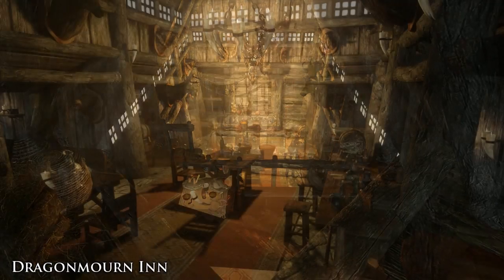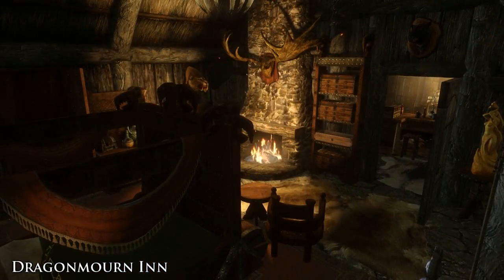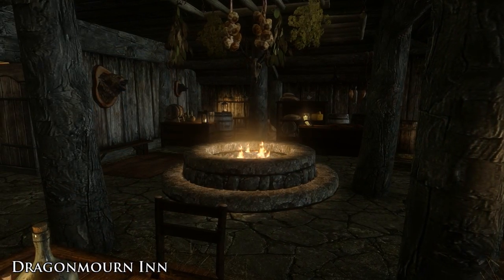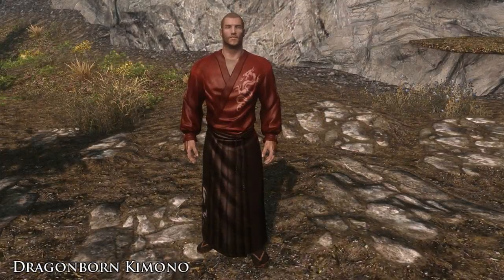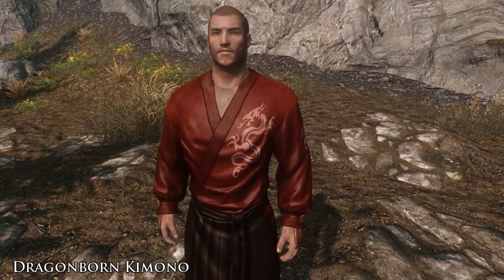Inside you'll find several NPCs including a chef, an innkeeper, and a bard. There's also plenty of places to store your items and pretty much everything else you'd expect in a player home and tavern. The second reward can also be found in the tavern and that's a new kimono armor set that comes from a mod we covered quite a while back called the Blade Samurai Armor and Kimonos.